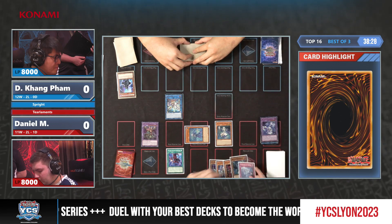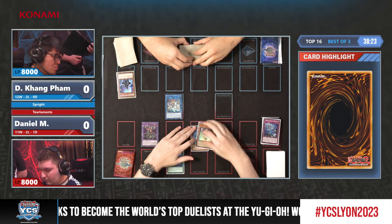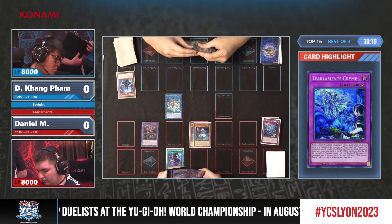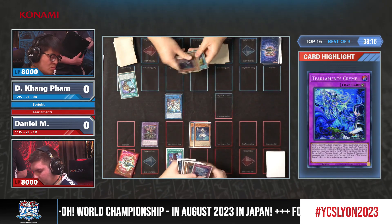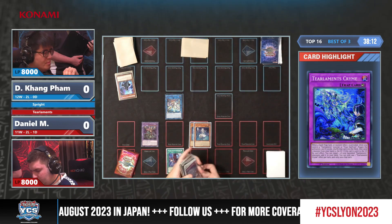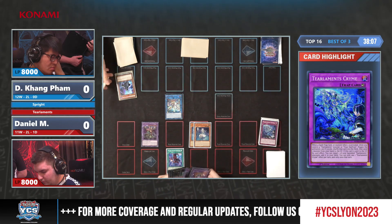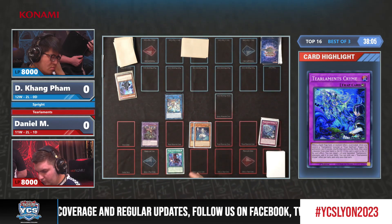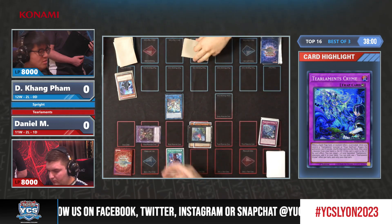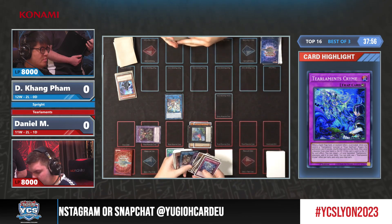He'll use Kit Kalos to bring back one of his monsters to then go into either Redoware or Dweller. He mills some cards — not like he can get much, but he does get the Crime, which to be fair he wanted to add to his hand, so this could be a little bit of a whiff. I'm not really liking the order here. But Daniel doesn't think that's the case — it might go for Baguska. Wow, interesting — he goes for the Baguska turn one.